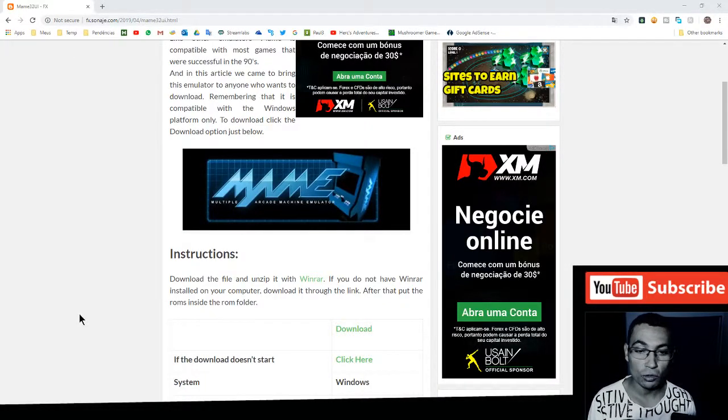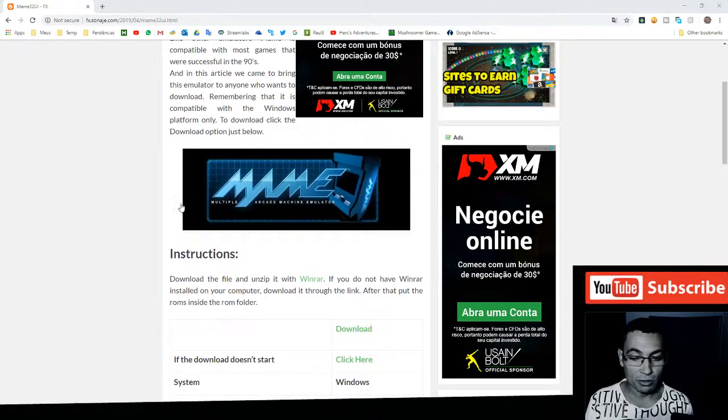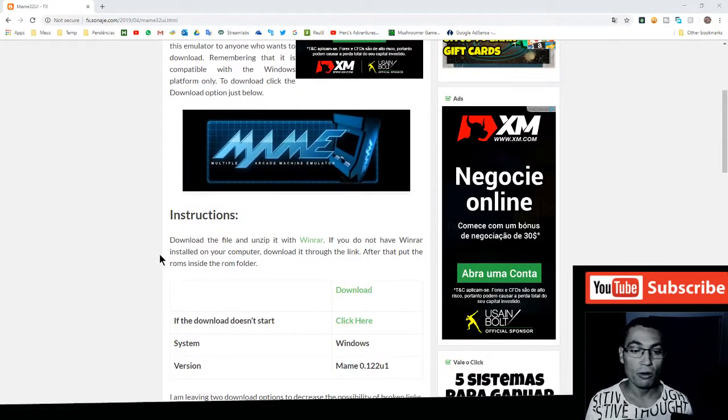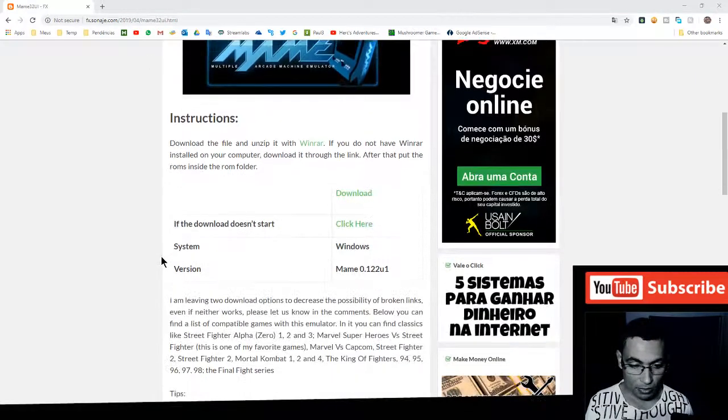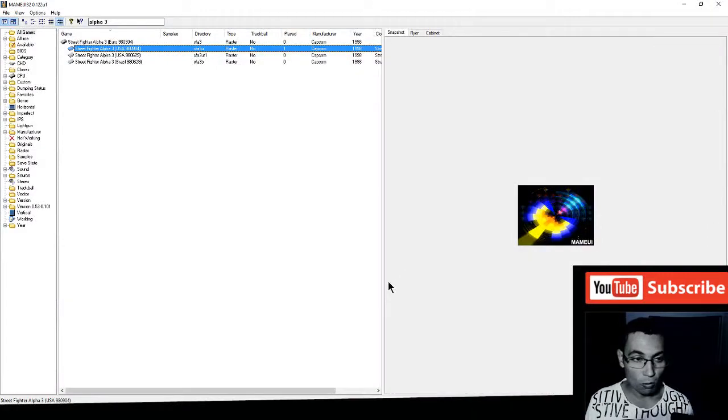Hi, my web viewers. In this video I'll show you how to save state and load state using the MAME Emulator 32 UI. If you don't have this emulator, the page will be available in the video description where you can download it, in case your emulator doesn't work with this trick. Click here to download. I'm not going to download because I have the emulator installed on my computer.